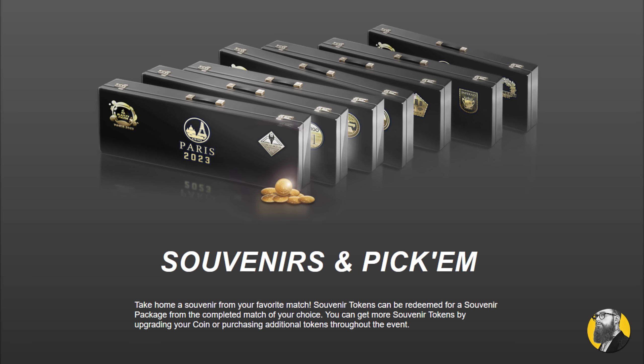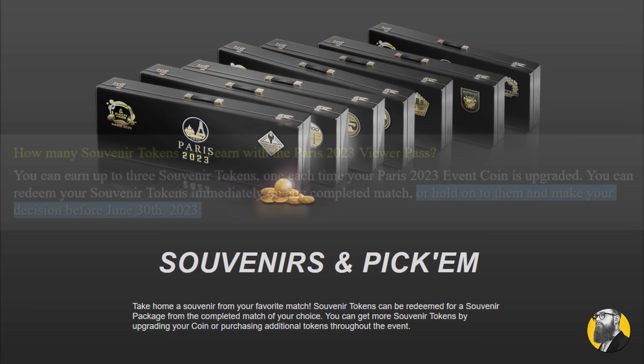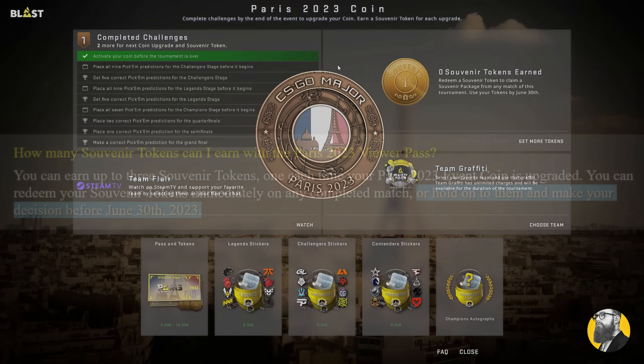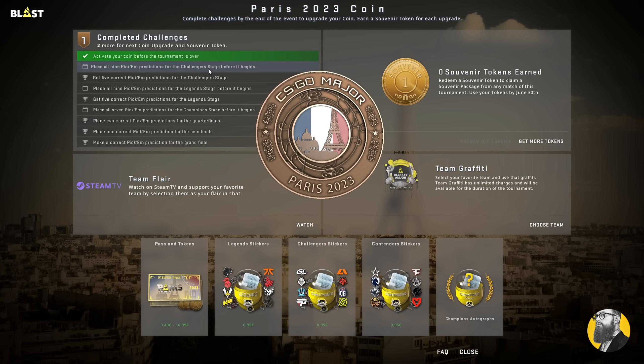You can redeem tokens for any completed match, or save them until a specified time from Valve, and the package you receive corresponds to the map of the match you choose to claim. That pretty much sums up the major update — let's go to the pick-ems.